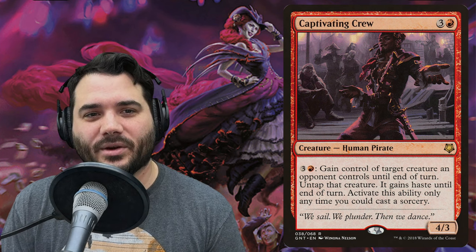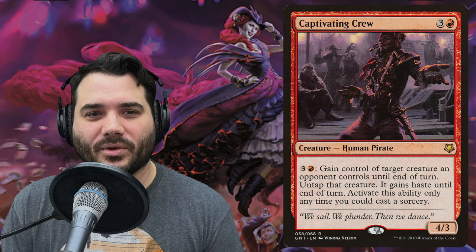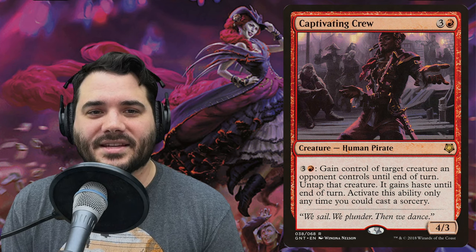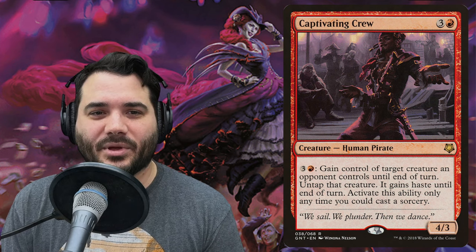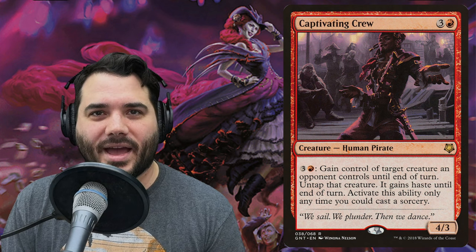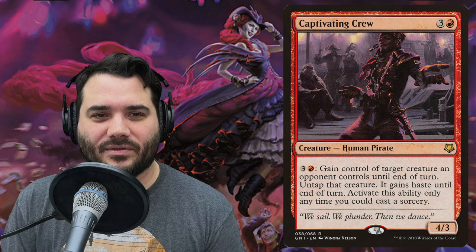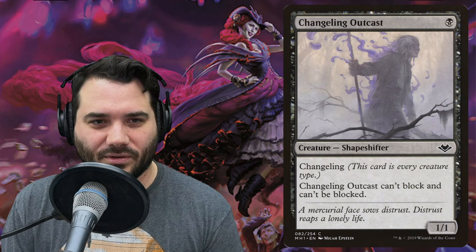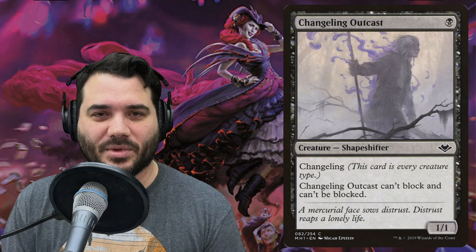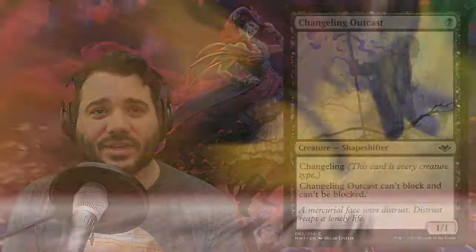Captivating Crew costs three and a red for a 4/3 human pirate. You can pay three and a red to gain control of a target creature an opponent controls until end of turn, untap that creature, and it gains haste — only at sorcery speed. Then Changeling Outcast costs one black, is a shapeshifter changeling falling into our outlaw category, can't block and can't be blocked — so you can buff it up and swing in unblocked.